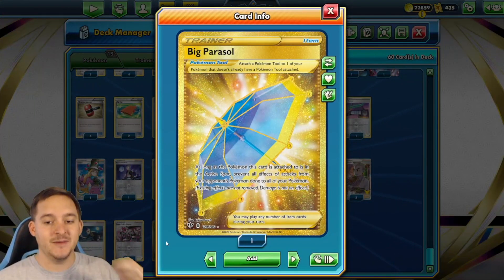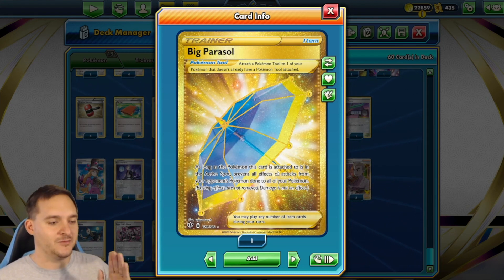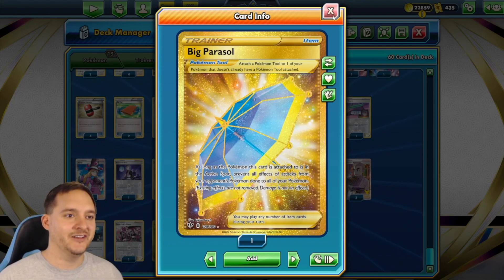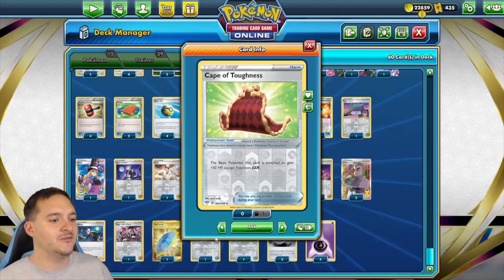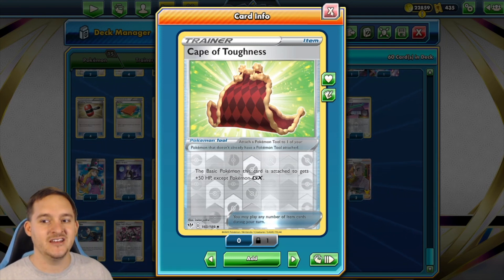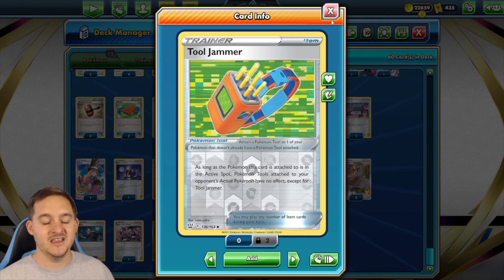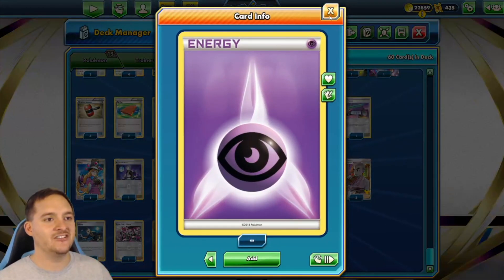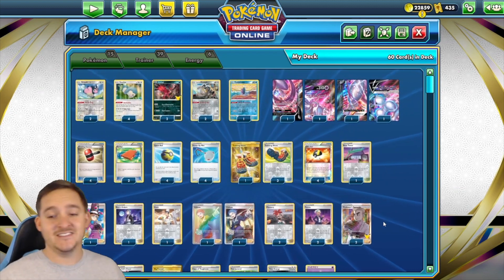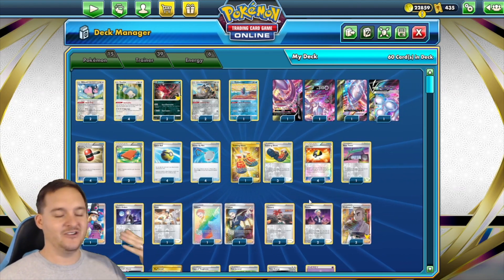Big Parasol protects all our Pokemon from effects of the opponent's attacks while it's in the active spot — it's like a super version of Mewtwo's ability. Cape of Toughness bumps Miltank to 160 HP so Inteleon's 110 damage can't one-shot it. One Tool Jammer for Choice Belts. For energy: three Psychic Energy and three Twin Energy, mainly for Miltank. The goal of this deck is to cycle Cyllene and Crushing Hammers until your opponent simply can't do anything.